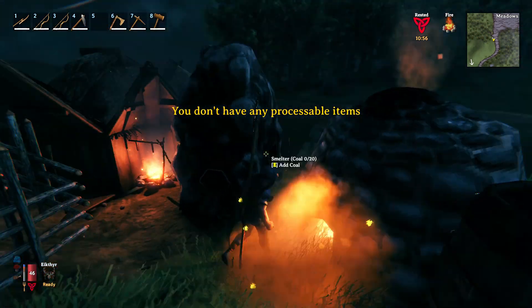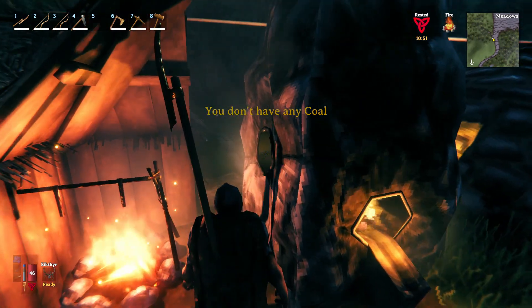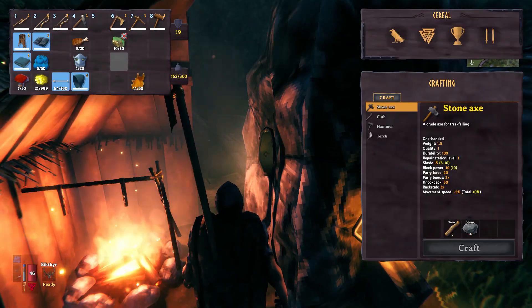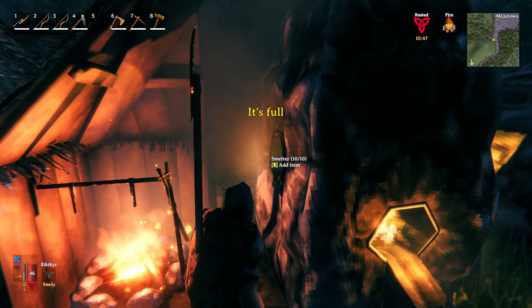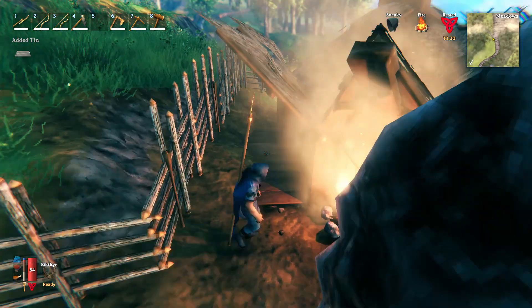Once you've got enough tin ore, run back, go to a kiln, throw some wood into the kiln to get some coal. Then throw some coal into the forge on one side, and on the other side put your tin ore, and just like magic it's going to poop out some tin.